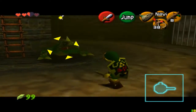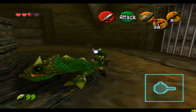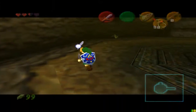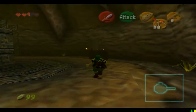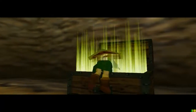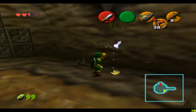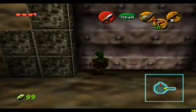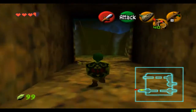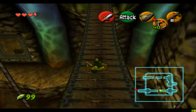I guess I can take this guy on by myself. Another chest — got it. I found the compass, now I know where all the chests are. Somehow the compass points out chests. Now I gotta go this way. Hopefully I'll get the bomb bag soon. Where's this room?